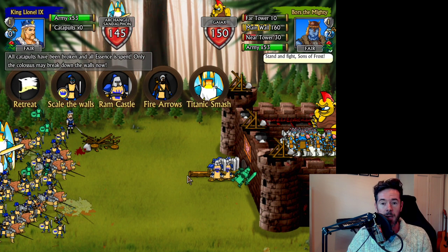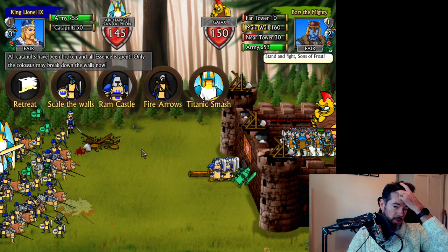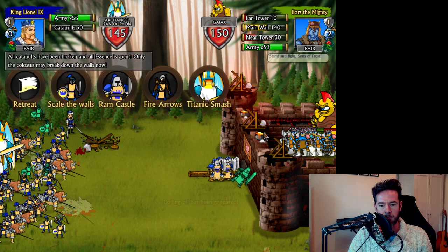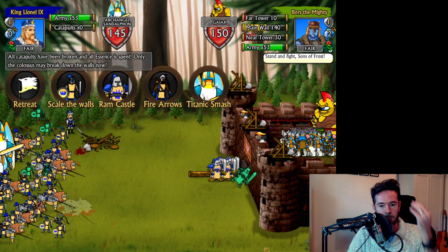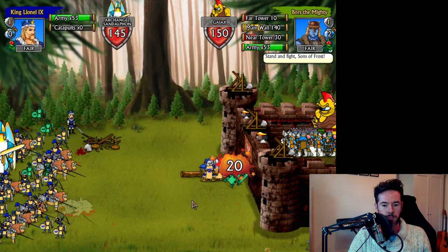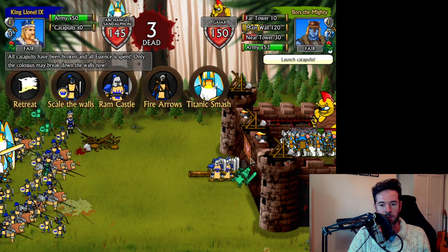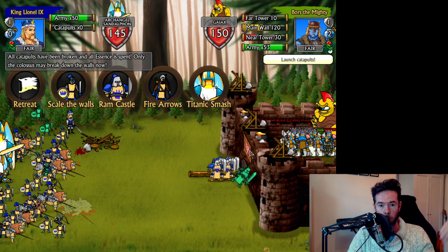Magically a battering ram has appeared — we can ram the castle wall. Notice they've begun to prepare boiling oil: that red flare means the oil has been heated up in the pots. If they pour it down, every troop standing under the wall has a 50/50 chance of dying, so it's very risky. Also, you're not allowed to retreat once you're at the front of the wall. The wall health is going quite low — I still need to tweak the AI to prioritize pouring oil when enemies are underneath.